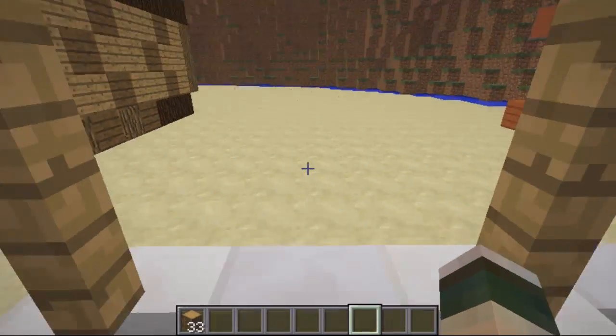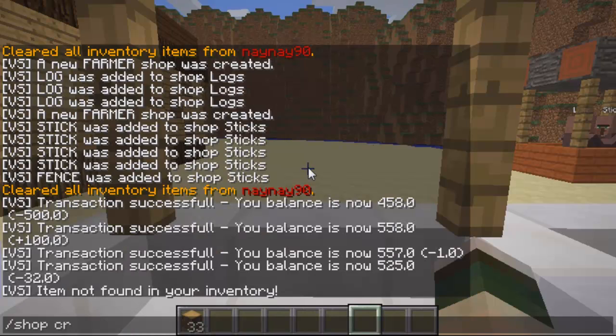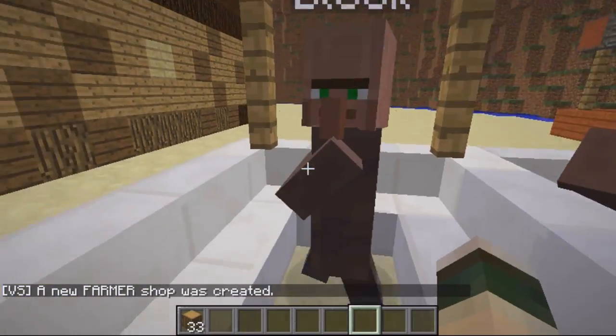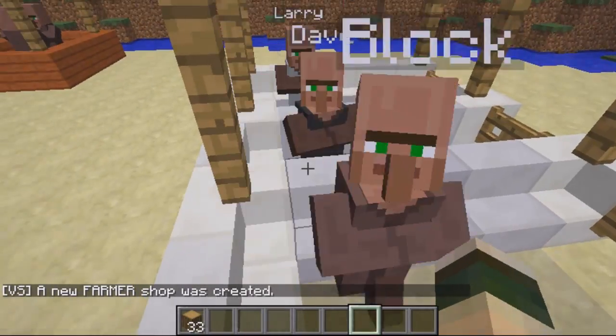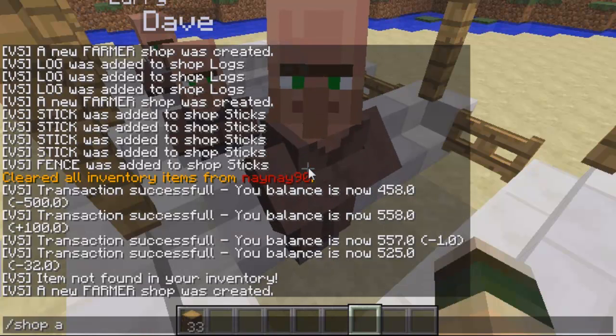To create a shop, all you have to do is stand wherever you want the shop to be and type in /shop create. You can either leave it blank to create a normal villager, or specify a profession type — for instance butcher, farmer, priest. There are about five of them. I'll do farmer, and then add the name afterwards. I'm going to call this guy Block. He's been created and he's going to sell blocks. The first command you want is shop add.